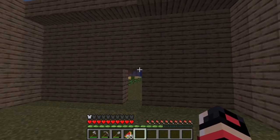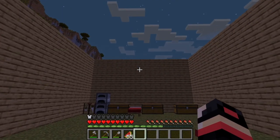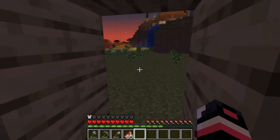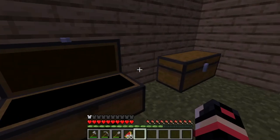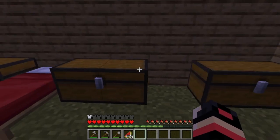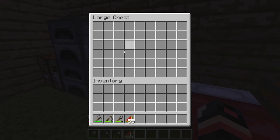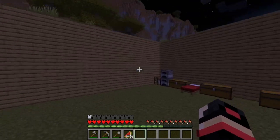House update time! This is what it looks like — we just need to finish the roof and then the house is done. I got all my stuff moved from outside into here. I'm organizing my chests: this is the block chest, this is the farm chest, this is the tools and ores chest, and then this is the wood chest. I hope you like it.